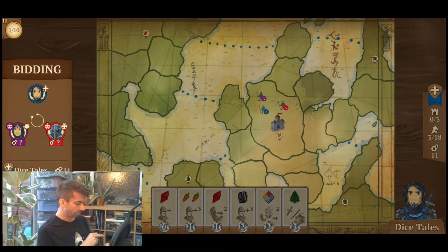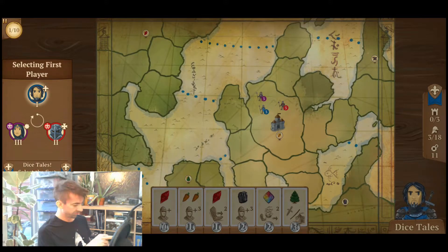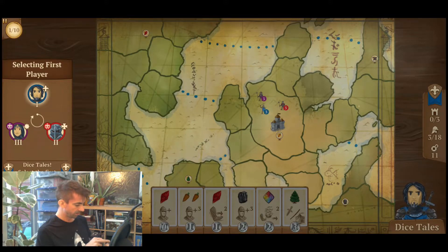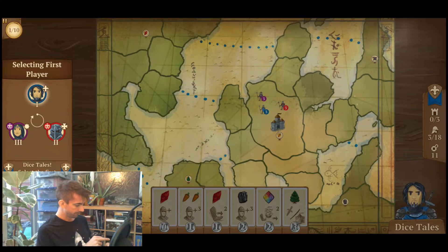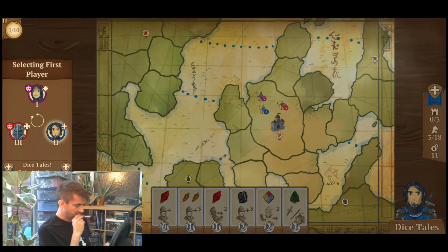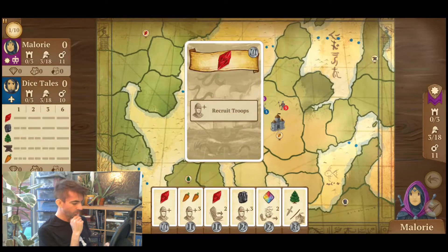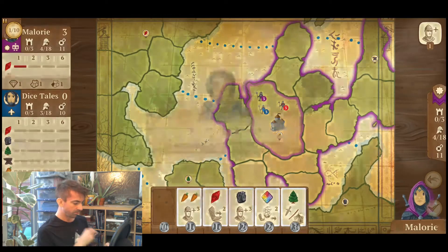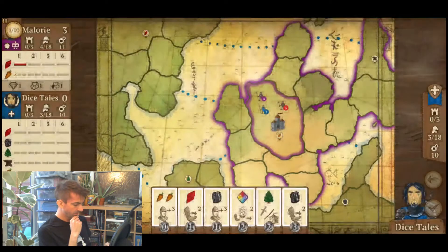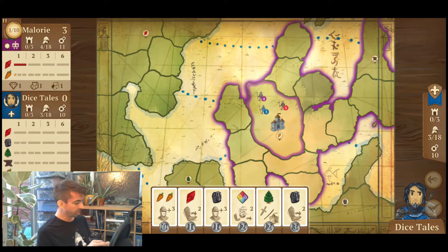I'm just going to bid one because I like the idea of getting a red thing. I've won the bid because I was first anyway. I can choose who's first player — just rotate them around. I'm going to go second. He got the cheapest one, but that's brought the other red one down in price, so I don't know if that was worth it or not.